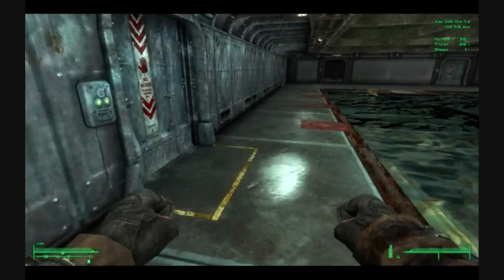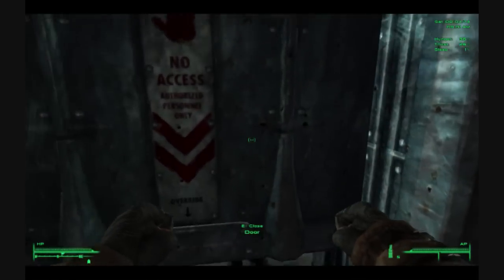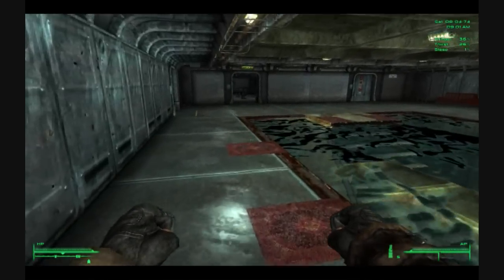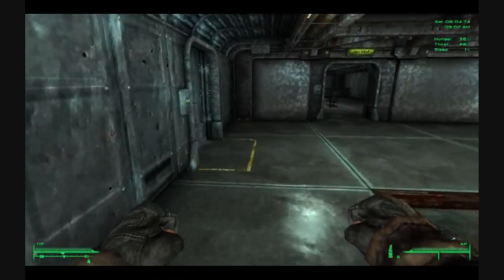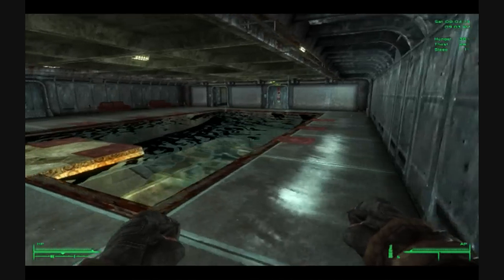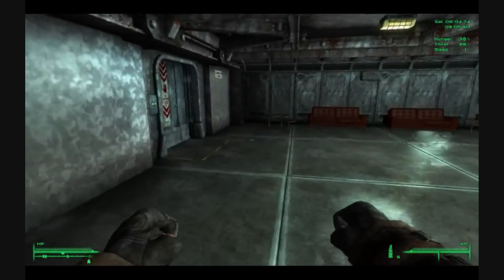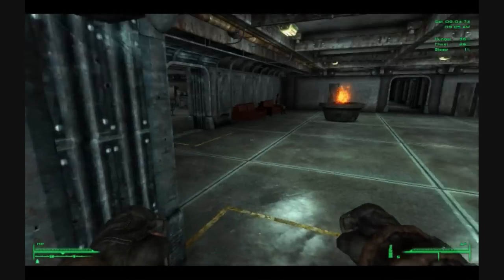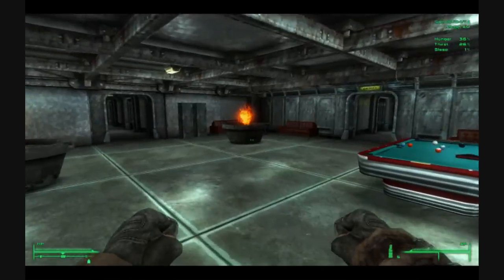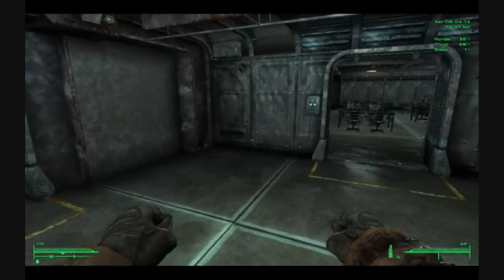I had to reload from a previous save that took me all the way back to the entrance after getting stuck in the overseer's chair. But I ran to the doctor, got my leg fixed, and ran around the rest of the base. The doctor was up here by the pool. Everybody's having lunch. I've walked around here a little bit. The apartment area is huge — there's got to be like 30 or 40 bedrooms back there.